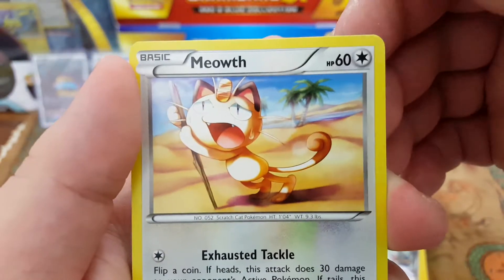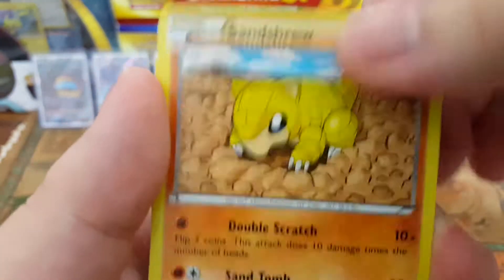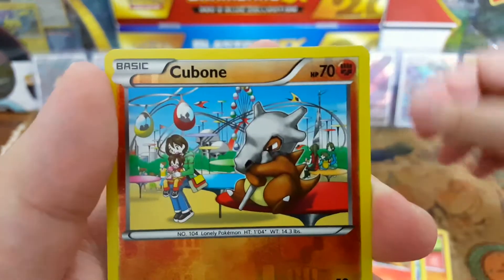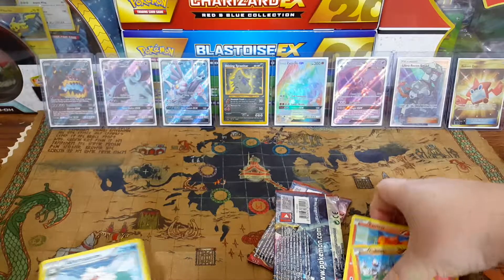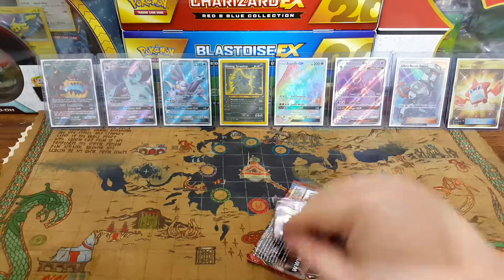Meowth dying of dehydration probably, Sandshrew, Swinub, Paras, Pansear — Cubone as the reverse — and the rare is an Abomasnow. Barack Obama-snow? Well, he ain't in office no more.